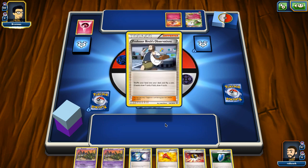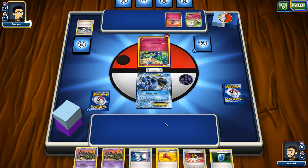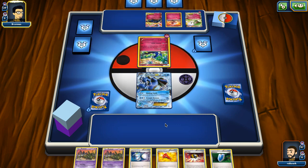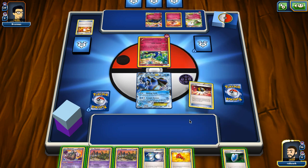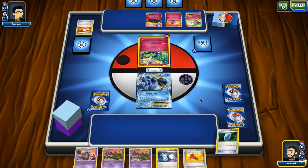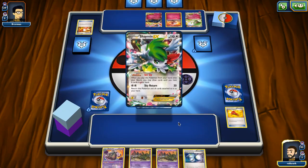My opponent discards two energies with Sycamore, which is perfect - if we keep item locking him, he'll have trouble shuffling them back. He plays down a Xerneas-EX and a Trainer's Mail, then another Birch, so he has a supporter for next turn for sure. He manages to accelerate really nicely. We drew the Garbodor which is nice. I'm going to discard the Starling Megaphone and VS Seeker to draw extra cards with Shaymin. Let's play Shaymin down and draw four cards.